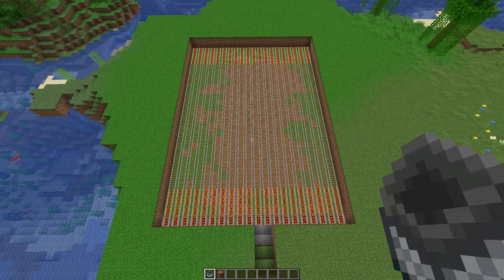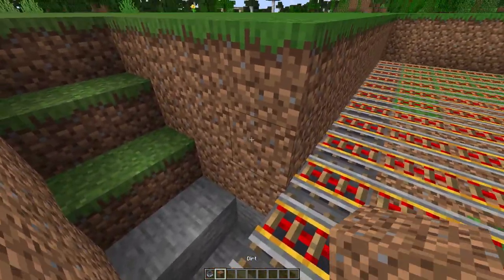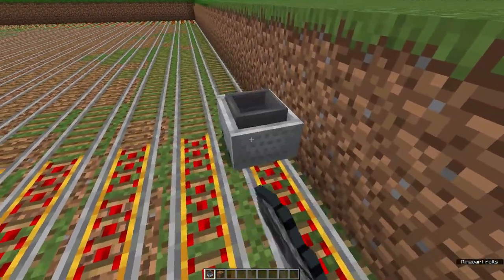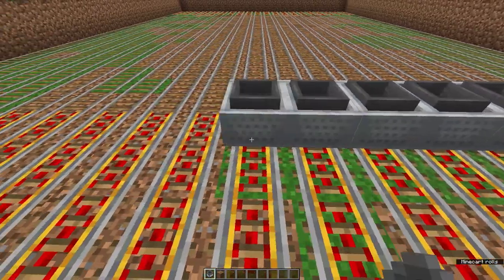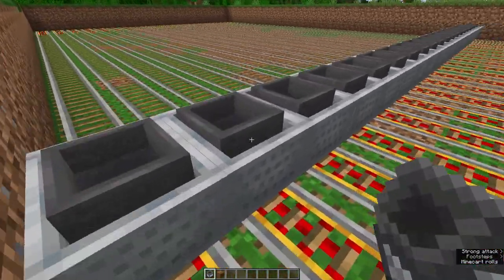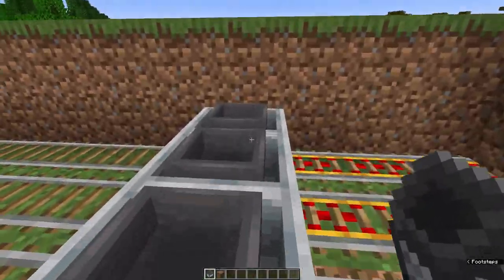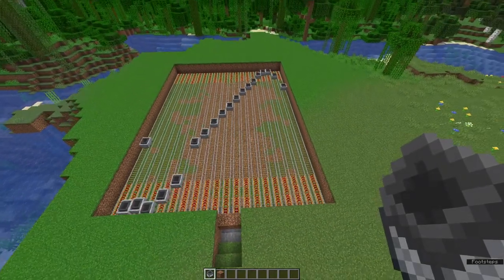In the next step, we're going to take our minecarts with a hopper — very important, no normal minecarts. First cover this area here, otherwise the minecarts will drop off there. Then just place them here in a row. Walk on them and they're going to start running back and forth. And now they are ready to collect some bamboo.